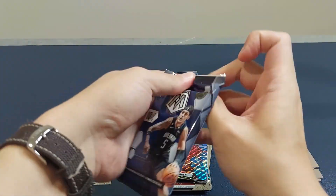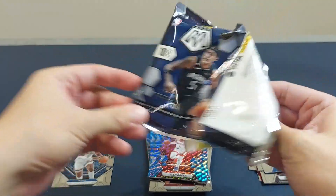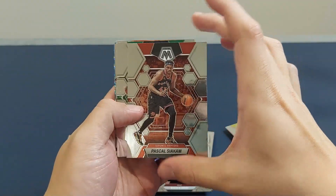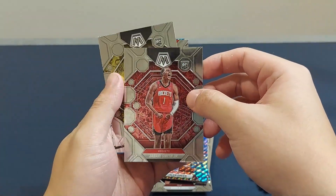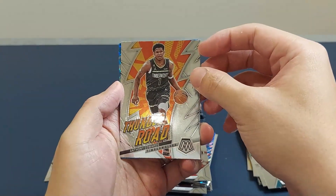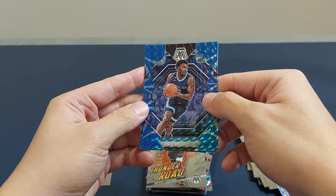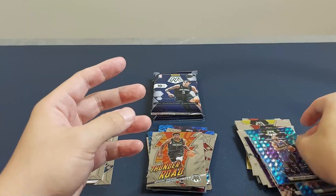Next pack, pack number three. No Bancaro yet — hopefully Bancaro comes to us. Colin Sexton. Utah did really well against the Bucs the other day. Pascal Siakam, Brandon Williams, Javari Smith Jr. Walker Kessler — that's a good card. And Thunder Roam — Anthony Edwards. Ben Simmons and Vince Williams Jr. Malik Beasley.